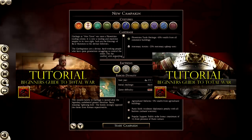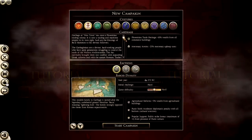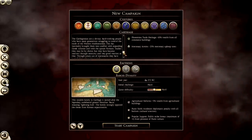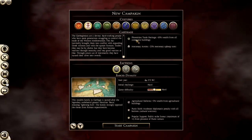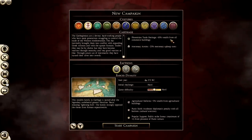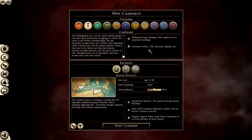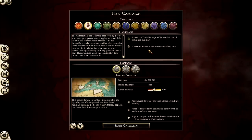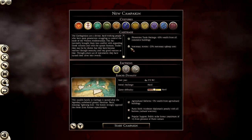So basically this is the faction description here on the left hand side. I'm not going to read all of it. Looking at the traits: Phoenician trade heritage gives plus 10% wealth from all commerce buildings, and mercenary armies get minus 25% mercenary upkeep cost. So basically mercenaries are the way to go — you get very good offers on them and they are cheaper.